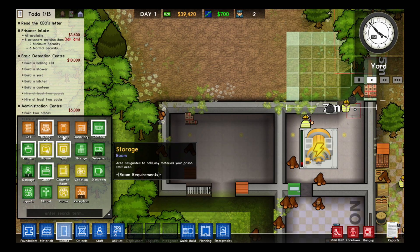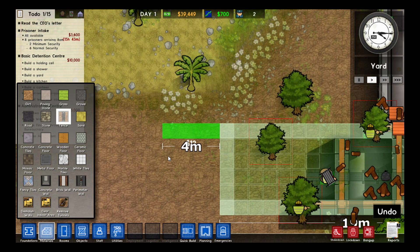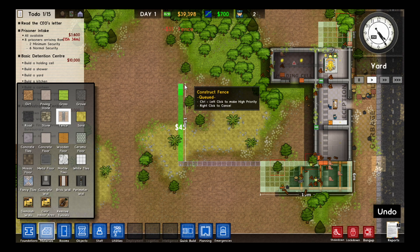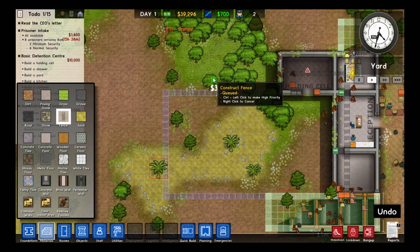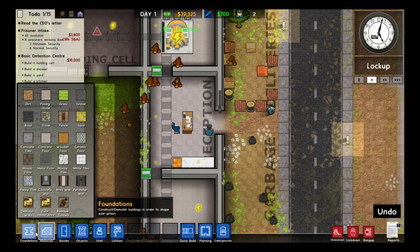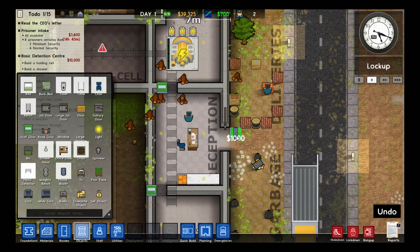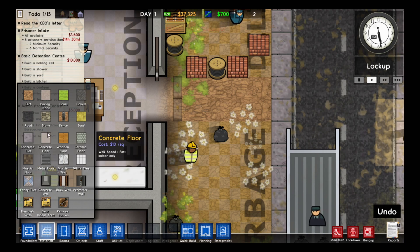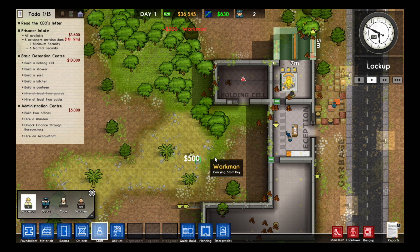We'll have to zone this off as a holding cell to begin with. Make a small fence around here just so that people don't escape. Then they've got a nice big yard and we've got plenty of space to build around. We'll have to watch out so that we don't spend too much money, and we can get rid of those fences when we want to. I should probably build some metal detectors up front so that no one brings in any contraband — I'll build two here. I'll also build a small path up because I like that aesthetically.